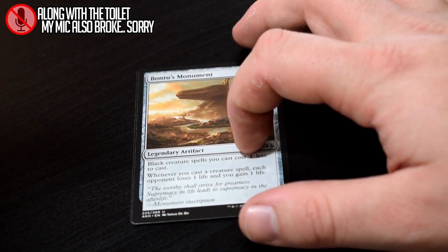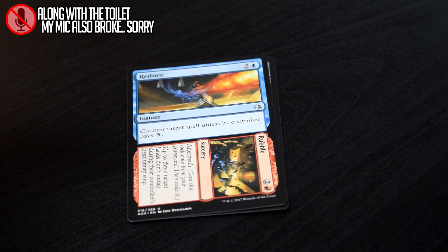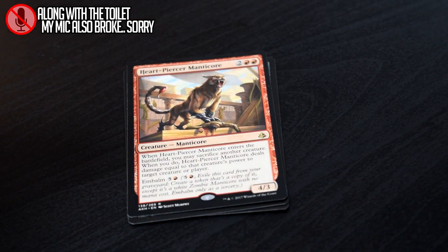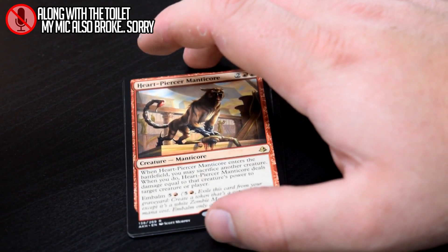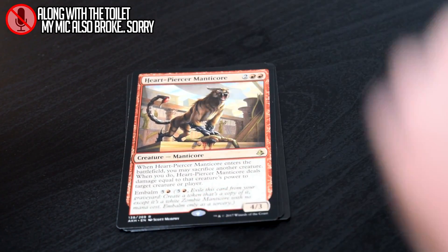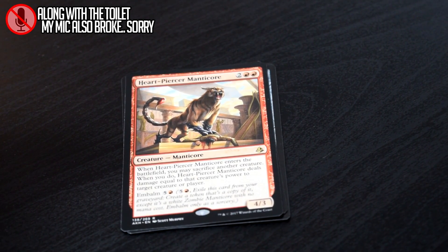Ruthless Sniper, Bontu's Monument, Reduce to Rubble, and our rare Heart Piercer Manticore — the Cat Fling with Embalm. I love it, it's a great card. It's kind of removal attached to a creature, so it's a creature with fling, and then you get to fling things twice. It's a 4/3 for 4 and you get to play it twice. It's great, it's a good, good card.